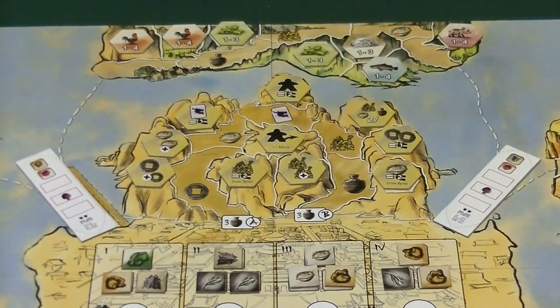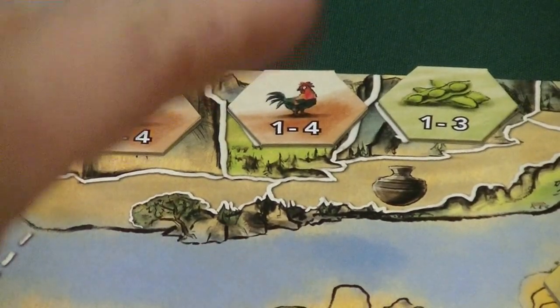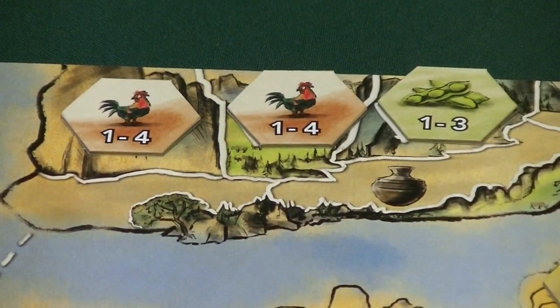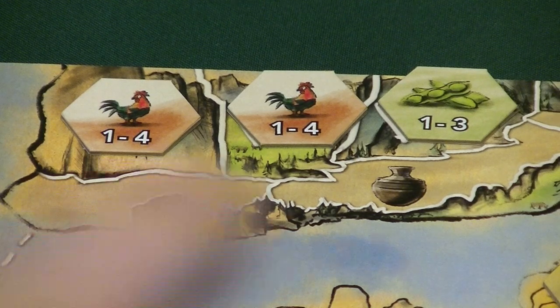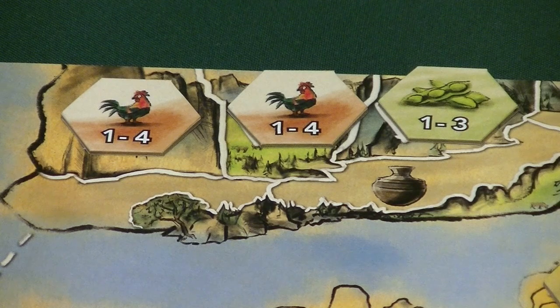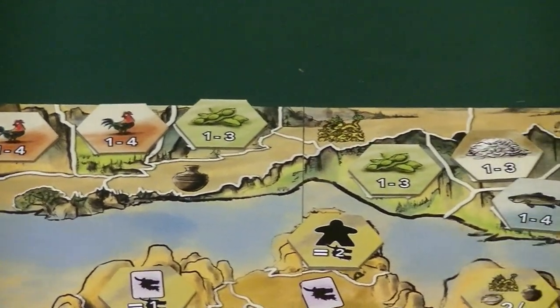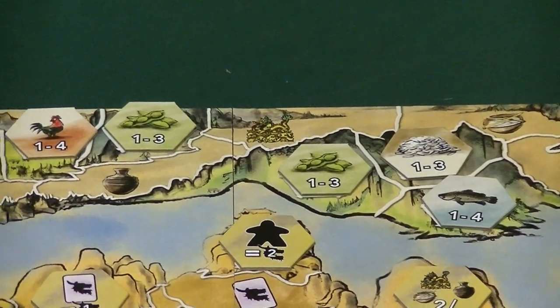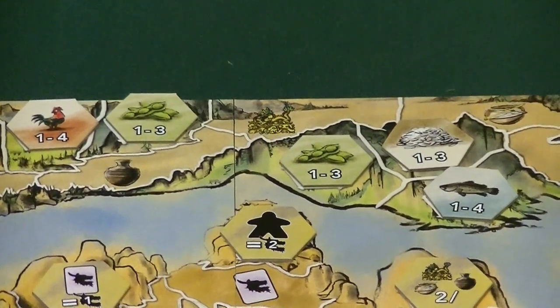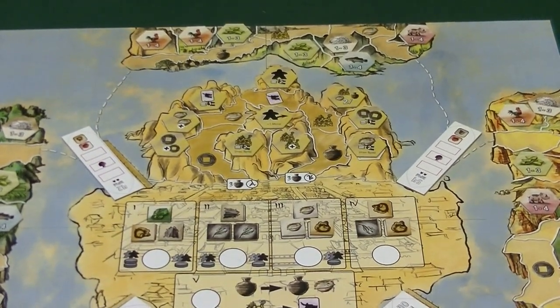This is where players will be able to gain tiles that are going to give them permanent bonuses throughout the game or end game scoring opportunities. Each of the different islands have these different farm hexes that have been randomly placed onto what they call land spaces on the board. There's also a road that players are going to travel along to settle their house members and have them become farmers. Players are going to want to have farmers next to each other to score points at the end of the game.